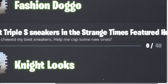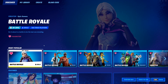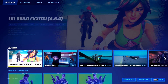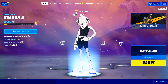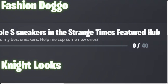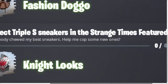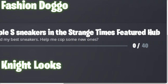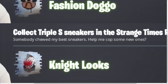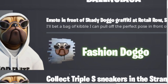If you collect SSS sneakers in the Strange Times Feature Hub — which I'm going to show you how to do — you go to the featured section and start up creative from that menu. You should be able to collect SSS sneakers, which are a model of Balenciaga $700 sneakers in the Strange Times hub. Collect 40 of them and you get Night Looks, which is a spray.